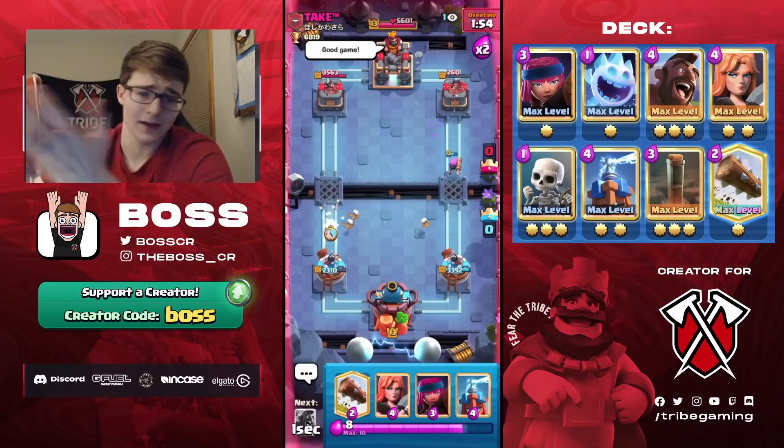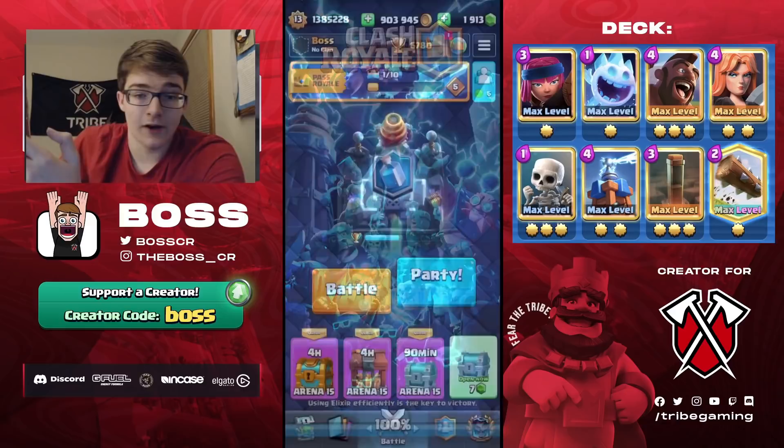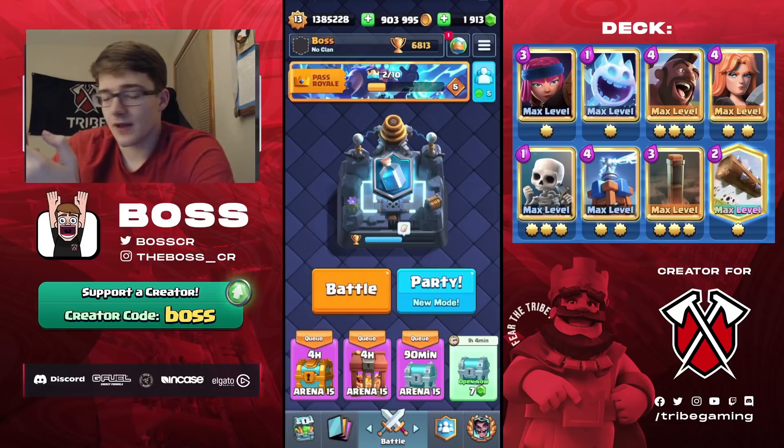We can pretty much just win from here — and yeah it's already over, GG. Valkyrie does a great job against Royal Hogs, Earthquake is great against Mortar, and he can never get an offensive Mortar down because he always needs to save it for the Hog push. Not too bad at all.